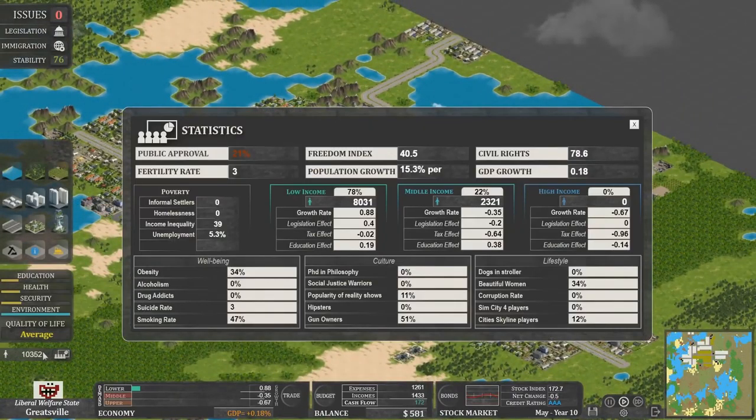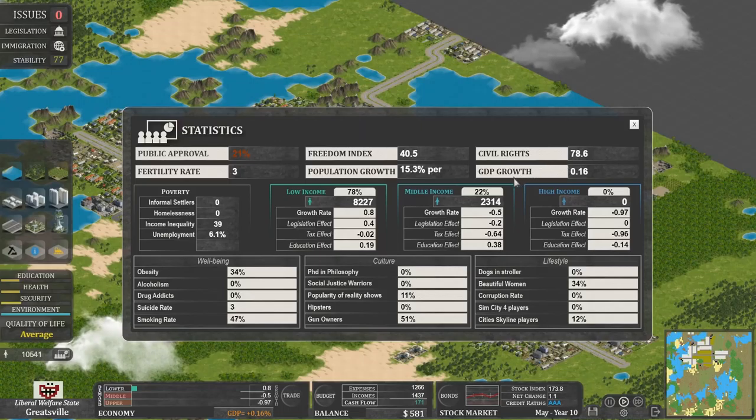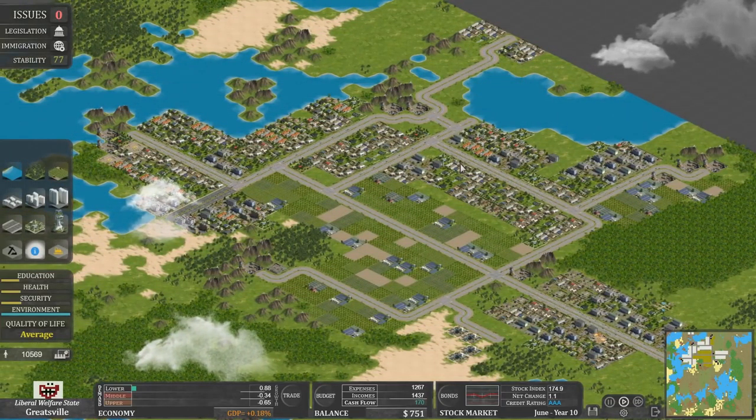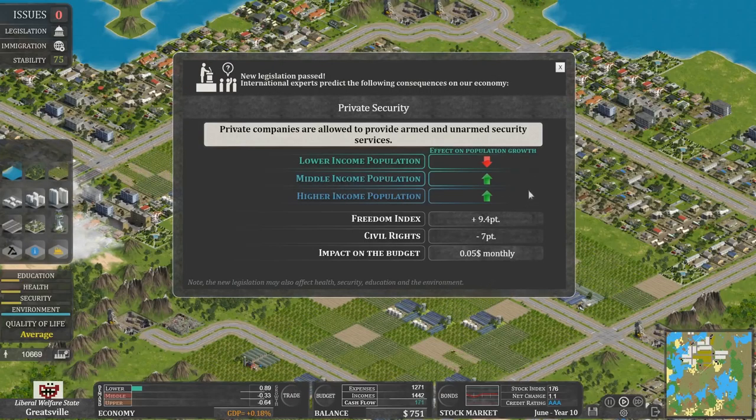How are we doing? We've actually got over 10,000 people now. A public approval rate of 21% — that's really terrible. Freedom index: 50, that's not great. Civil rights are okay. We are getting more GDP-ing, which is nice. Lots of smokers. Lots of suicides as well. Private security: should private corporations be allowed to provide security services? Why not — I'll give them some cash. It might stimulate a higher income population, but apparently they're still in the toilet.